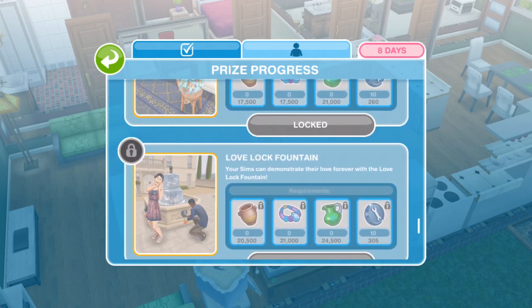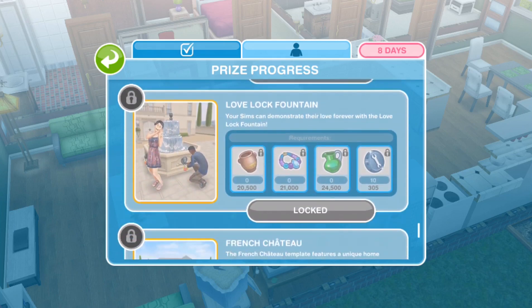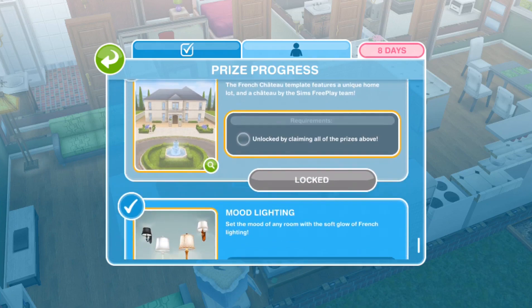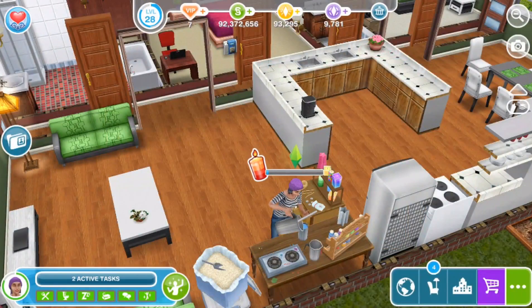There's also a Lovers Portrait Painting feature to master French portrait painting — I would totally get my Sims to do that. Then a Love Lock Fountain where your Sims can demonstrate their love forever. And finally a special French home lot template designed by the Sims FreePlay team, plus the Mood Lighting we've already unlocked.